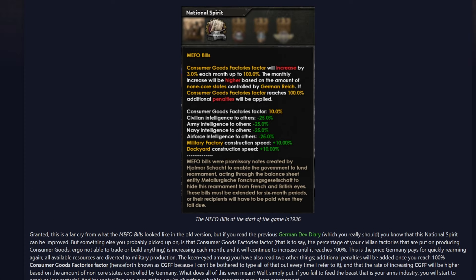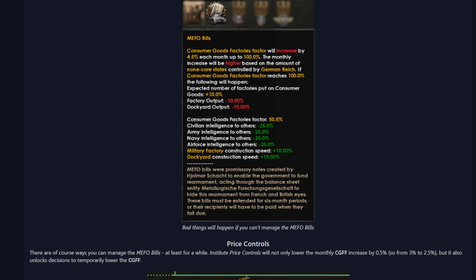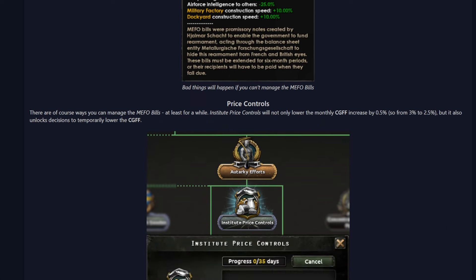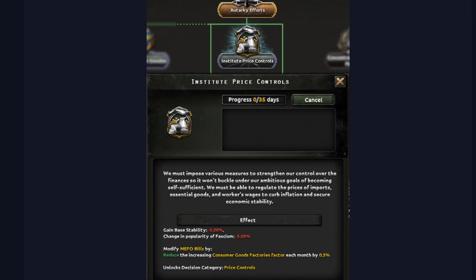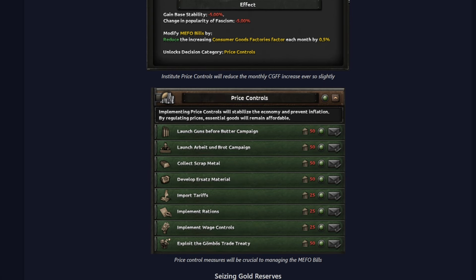There are considerable changes here where consumer goods factors increase by 3% per month, up to 100% — that can be a lot. So Mefo Bills are getting a big change. If you're on war economy, that's an extra 10% consumer goods flat out — not great. But it looks like we have some things here like Autarchy, and then we've got Institute Price Controls, and it looks like you can actually reduce the increasing factor by 0.5. We have some options where we can use political power to change this and give us other buffs or debuffs.